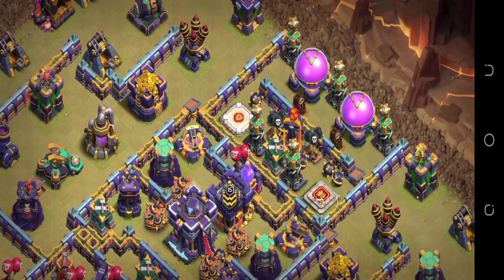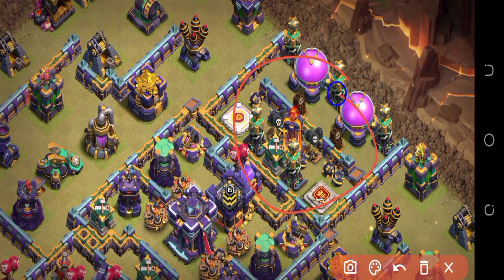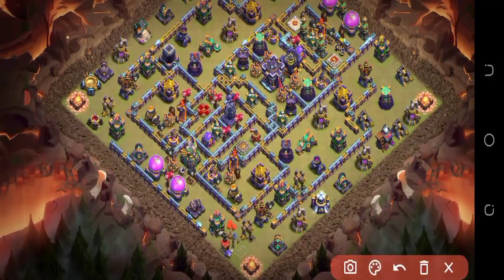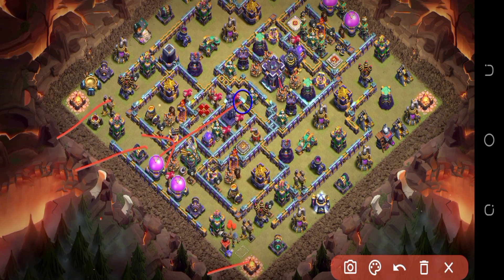It's a really amazing base and I'm sure you will love to see this type of base and see how it works. You can see there are multiple infernos, teslas, right and left air defenses, and scattershots. The design in front of you — the way it's working for me — is amazing. A lot of people are dropping electric dragons from this side, and this air sweeper stops everything.